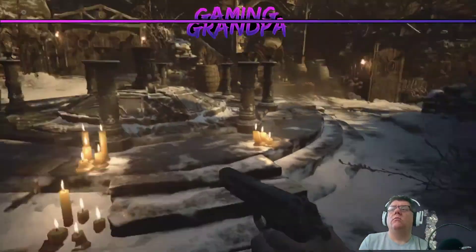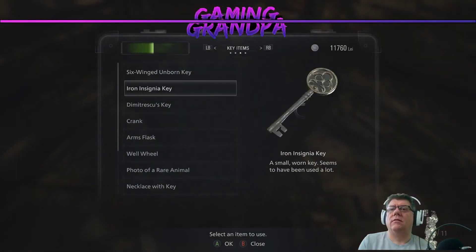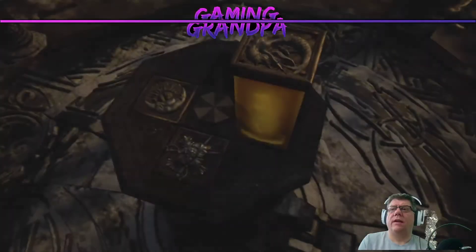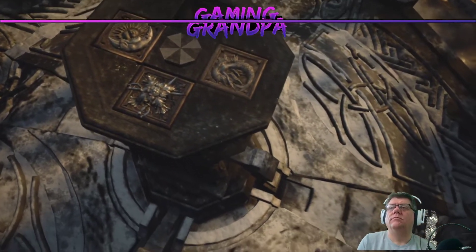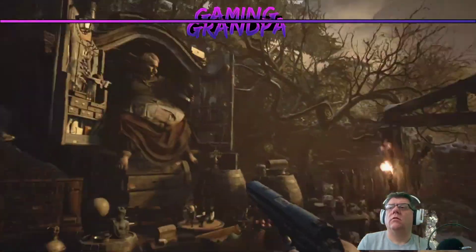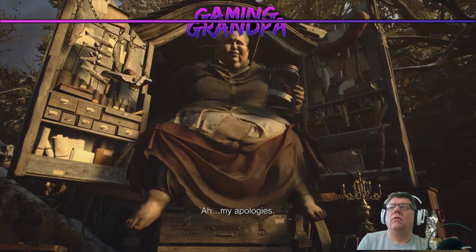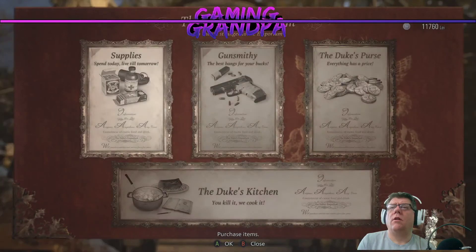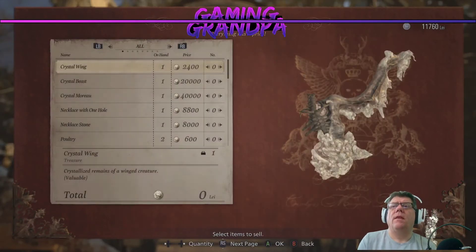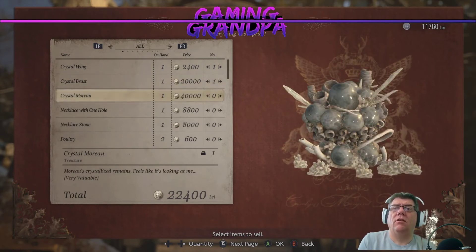Off we go. Hello there, Mr. Handsome — look what I have, another flask. And a flask. Doing good. How you doing there, Duke boy? My apologies — don't apologize to me, mate. I've got the crystal wing, I've got the crystal beast, and I've got the crystal Moreau — 40,000. Nice. Let's sell that then. This is Lord Moreau — the beauty of the grotesque. Let's see how powerful this gun is. Look at that — level one power: 1,700. My pistol does 160. It's ten times more powerful than my handgun!